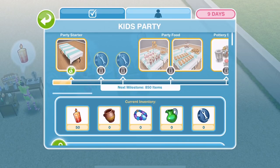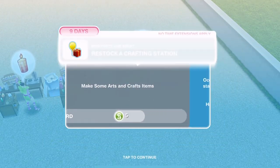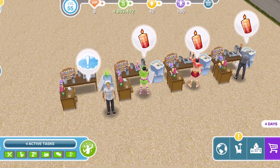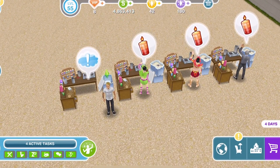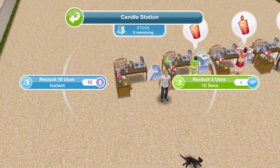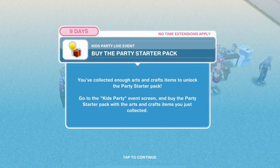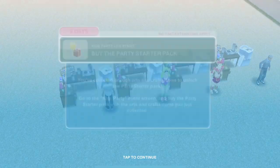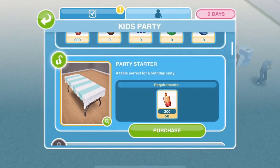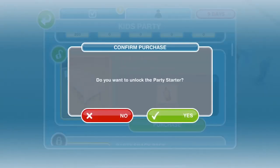We've collected some candles. Task complete — restock a crafting station. There are only so many uses for these crafting stations, generally nine, but for the first one it is two. So restock for two uses for 10 seconds to complete that task. We've restocked that crafting station, and now we need to buy the party starter pack — that was the first item we unlocked, the party starter for 50 candles. Let's go ahead and purchase that.